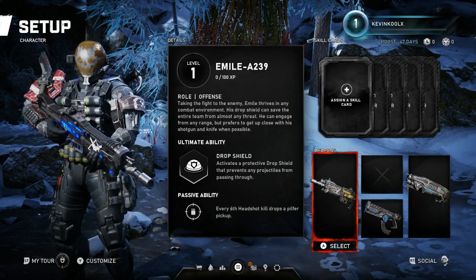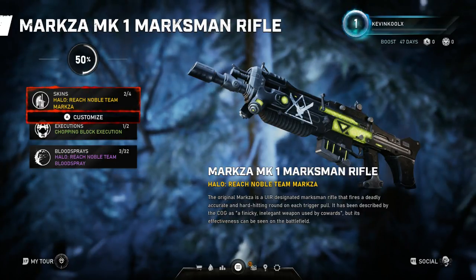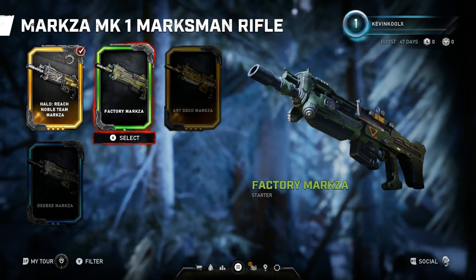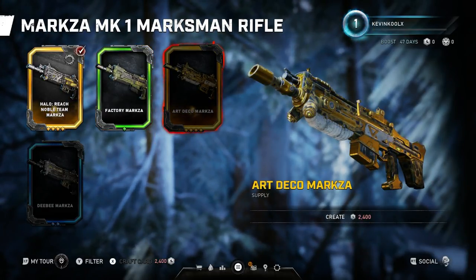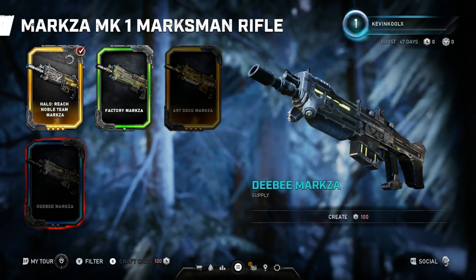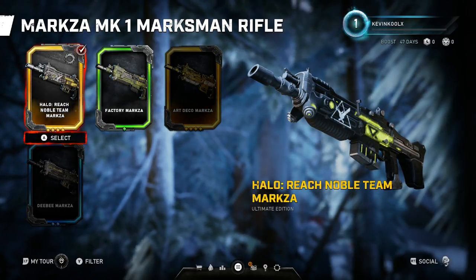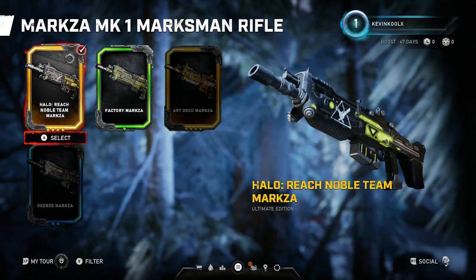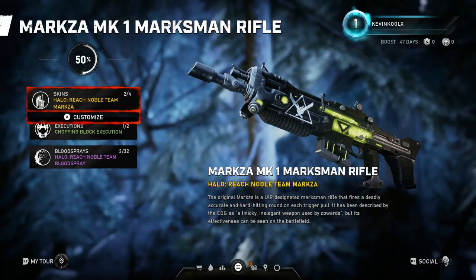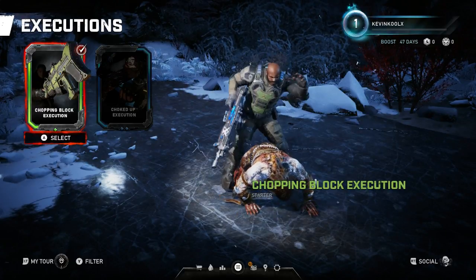There is also weapon customization alongside this character. You can check out different assault rifles — there's a Halo Ranger Noble Team skin on the weapon I had selected as the default. There are various others as well, like gold ones and the DB which looks pretty clean and slick, but the Noble Team camo on this gun just looks amazing. Each gun has its own Noble Team version, which I believe both Kat and Emil can use.